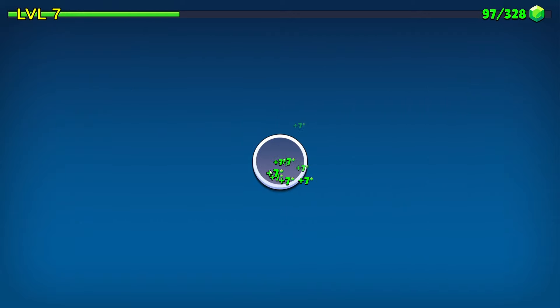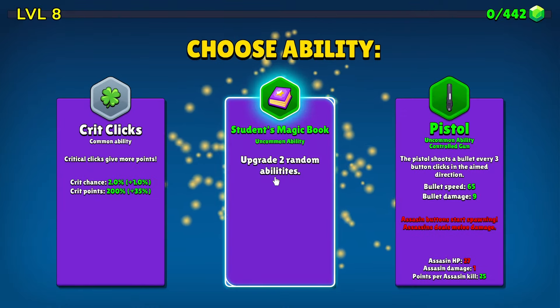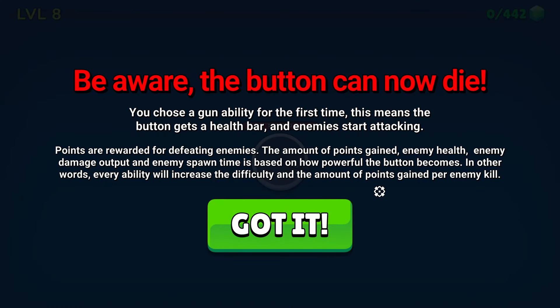That gun was uncontrollable, so it will just point wherever it needs to go, or point in random directions — I cannot remember which one it does. Let's take the pistol though. Beware — the button can now die. You choose a gun ability for the first time, which means the button gets a health bar and enemies start attacking.